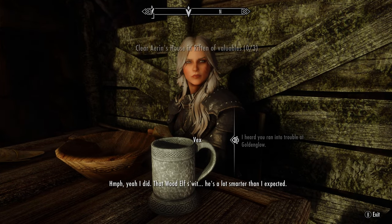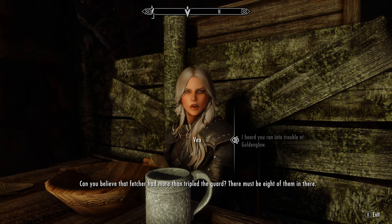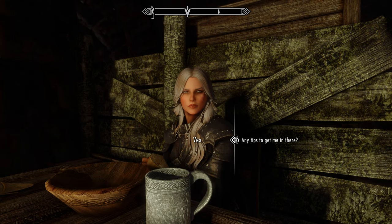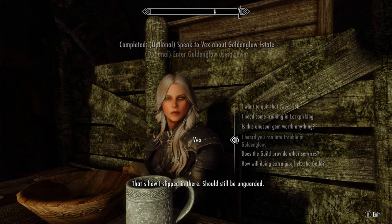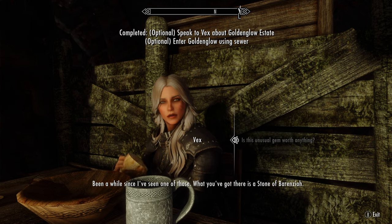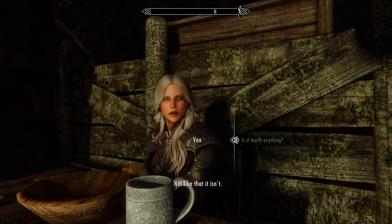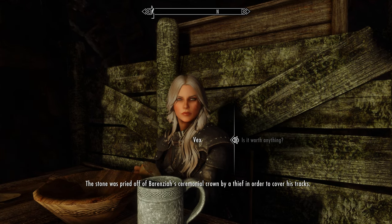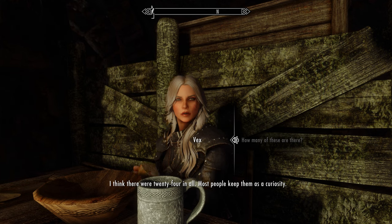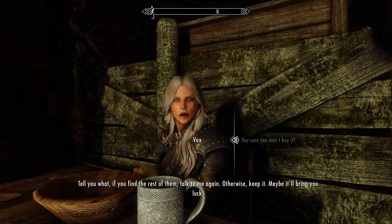Back with good news, I trust. Yeah, I did it. That wood elf is a lot smarter — can you believe that fetcher had more than tripled the guard? There must have been eight of them. It was like he was daring us to come and get him. Well, there's an old sewer tunnel that dumps into the lake on the northwest side of the island — that's how I slipped in there, should still be unblocked. What you've got there is the Stone of Berenziah. The stone was pried off Berenziah's ceremonial crown by a thief in order to cover his tracks. I think there were 24 in all — most people keep them as a curiosity. Some of the guild members have tried to locate them over the years. If you find the rest of them, talk to me again.